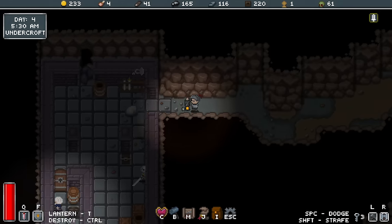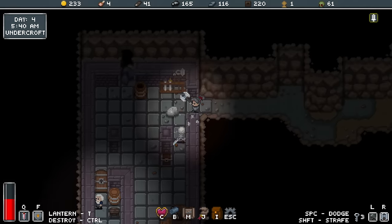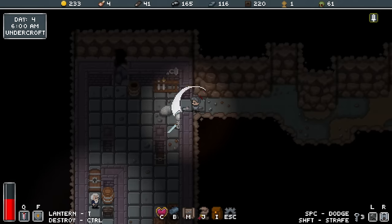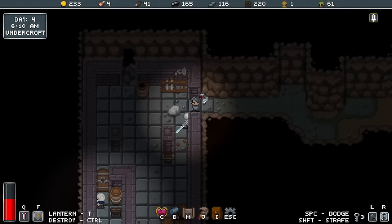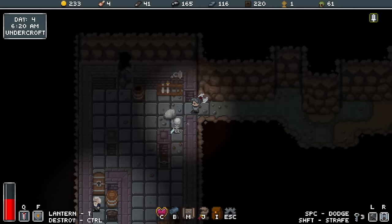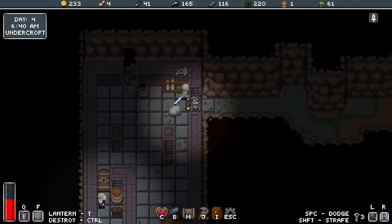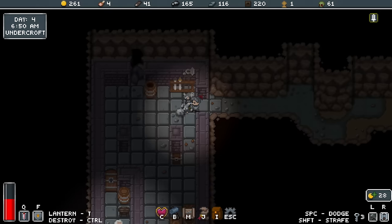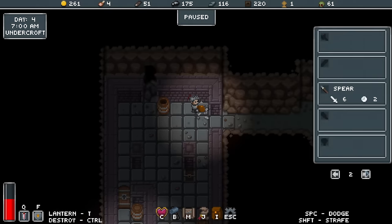We're back here again. Got a little friend down there with a sword — come fight me. I'll get him. Need to smash that to get out. I think I did just pick up another item — a spear. And a war hammer.